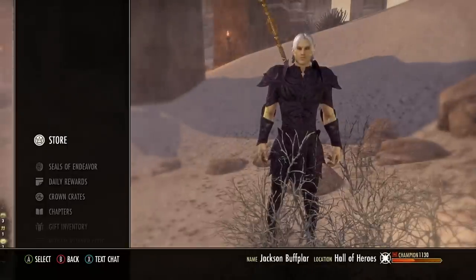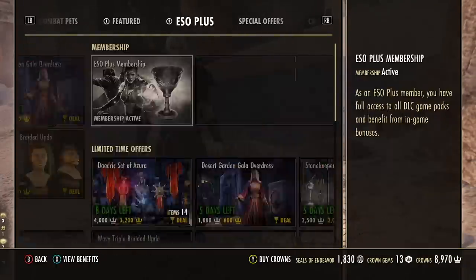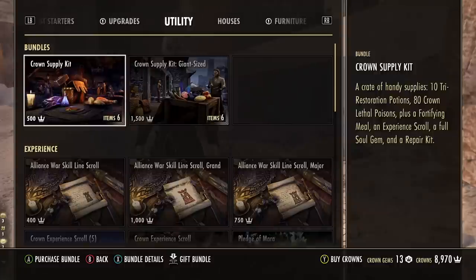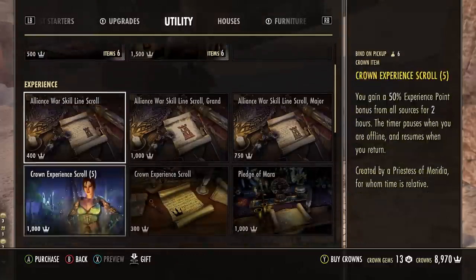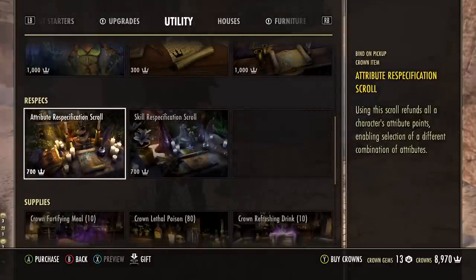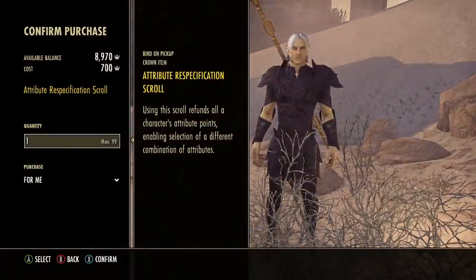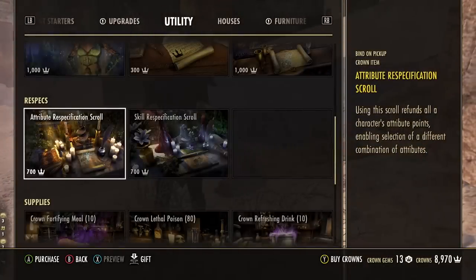Onto number five: respec your character's abilities and attributes. This is yet another item featured heavily in the crown store with the attribute respec and skill respec scrolls, but you should never buy these because there are multiple ways to respec your character in-game without spending any real money.